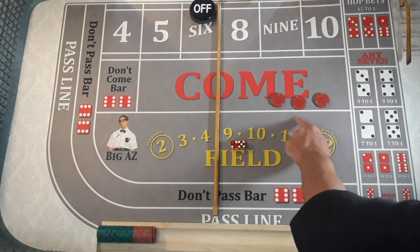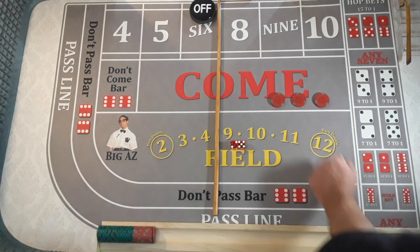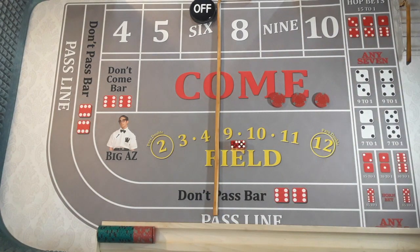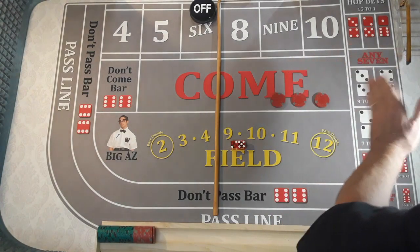Now, the all. If you happen to hit the all — which means you've hit the 2, 3, 4, 5, 6, 8, 9, 10, 11, and 12 before big red — you get 150 to 1. Today I'm going to show you how to hedge and make money off the all-tall-small. We're not going to do anything else but the all-tall-small, and then we're going to hedge.